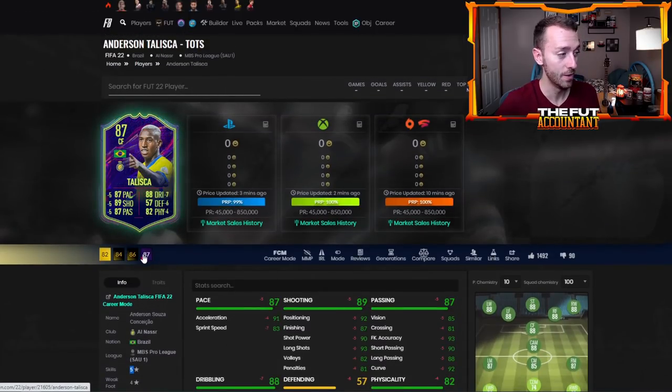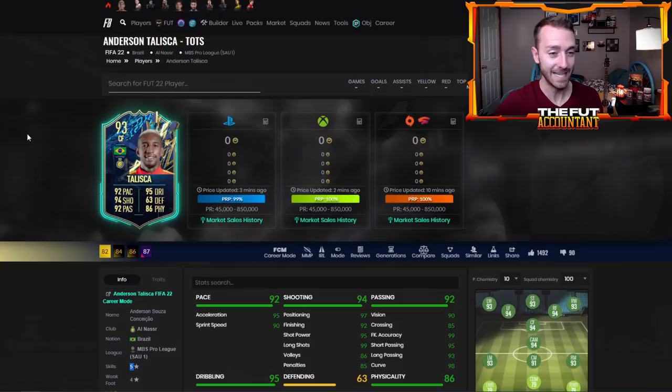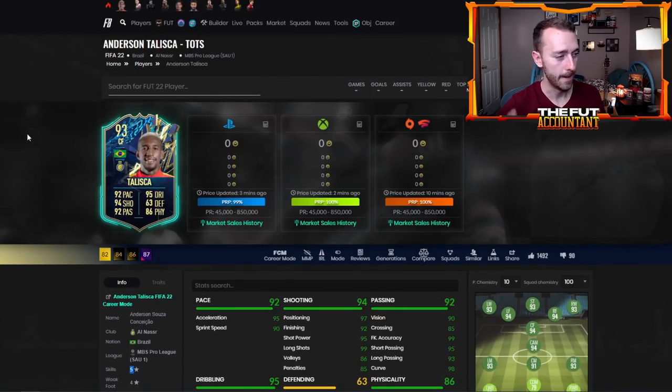I think this card has the potential to be absolutely incredible in FIFA. As I was mentioning in yesterday's video, the ones to watch — Taliska was so good for so many people because of the Brazilian links, and just the day-one rarity — that's what's keeping this card at 850k, especially with that five-star skill upgrade. I think that will drop later on throughout the week.